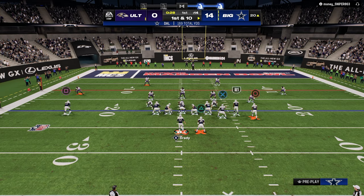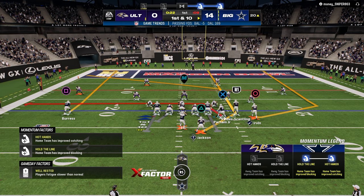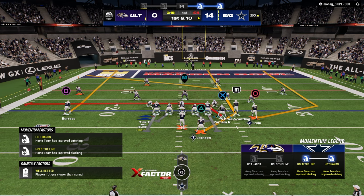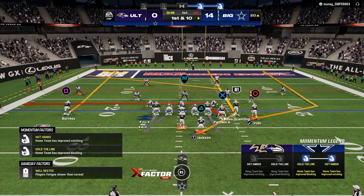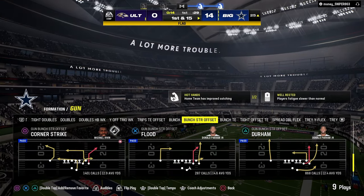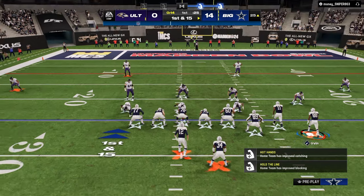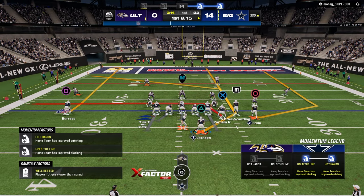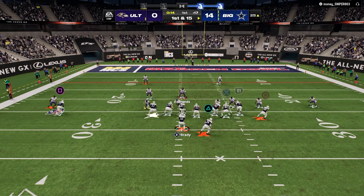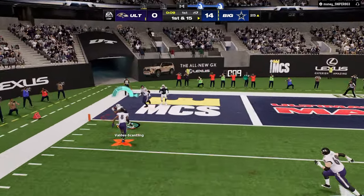Another really effective combo is the Durham setup. The main defender we're isolating on the true concept side — we're really looking at the right-side slot. If that right-side slot goes to the wheel route, we look to the running back. He actually blitzes here, and we get a pretty good coverage situation. We get late in our progression but we're able to hit it.